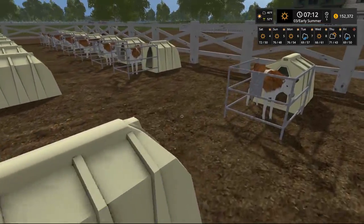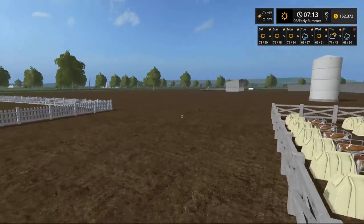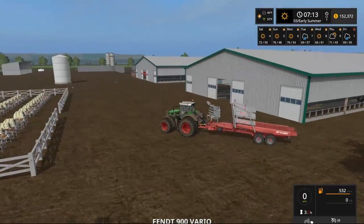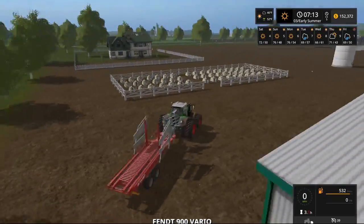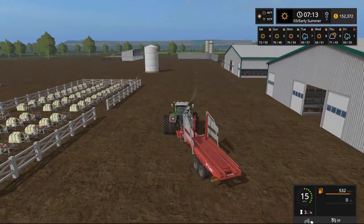They got their own little doghouse-looking stuff in here - oh, they are calves! Okay, alright, that's looking pretty good. Let's hop back into our tractor. And since we got some storage here, we're gonna store this here.